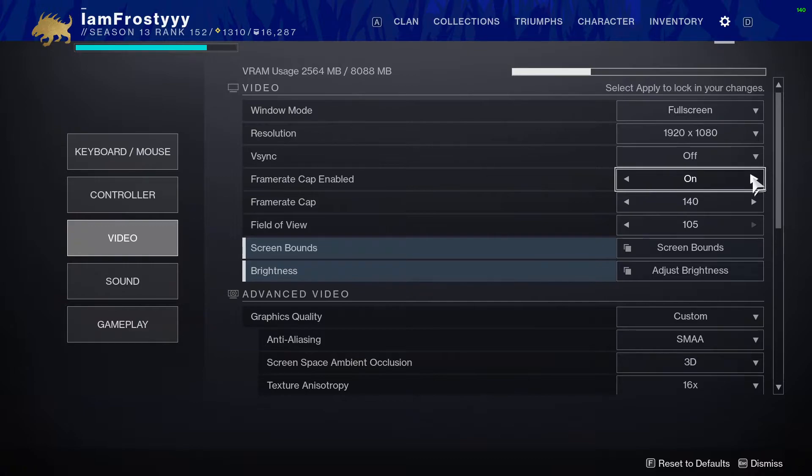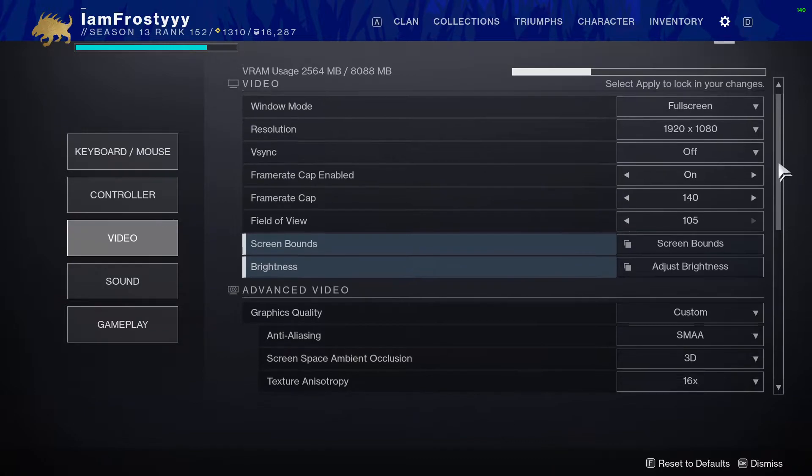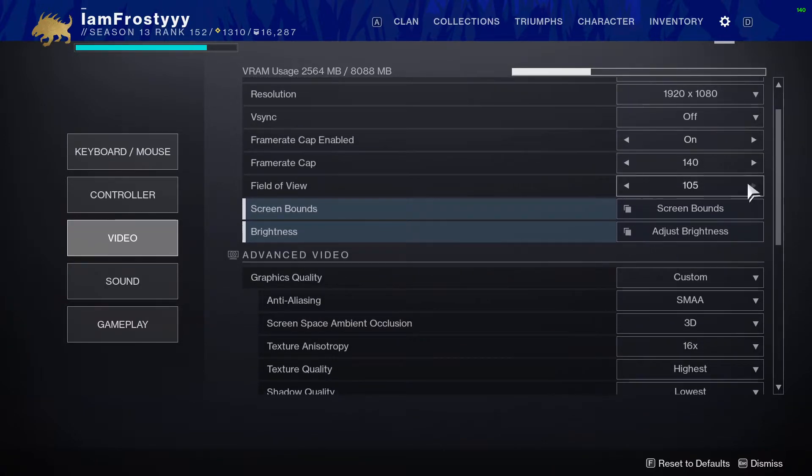For frame rate cap, I have it on personally. If I have it off I literally get like 500 frames while in orbit and my GPU is working really hard for no reason — why get three times the frames you can visually see? I just have it capped to 140, which helps reduce GPU stress.